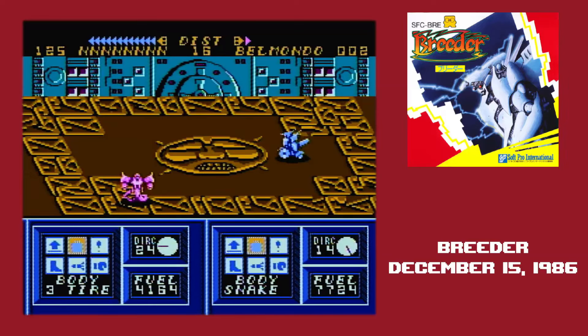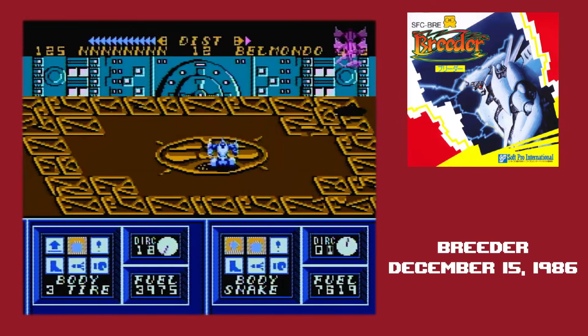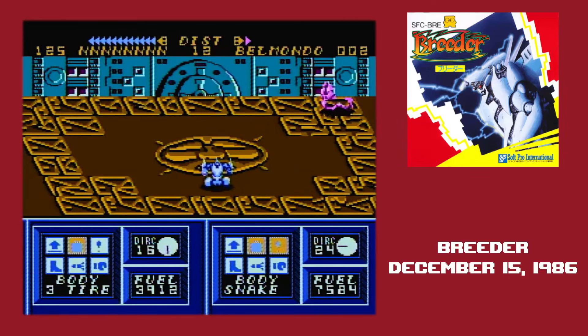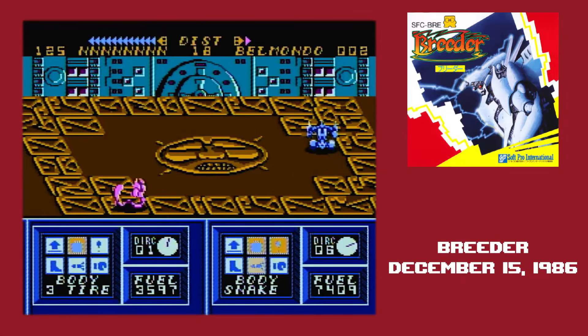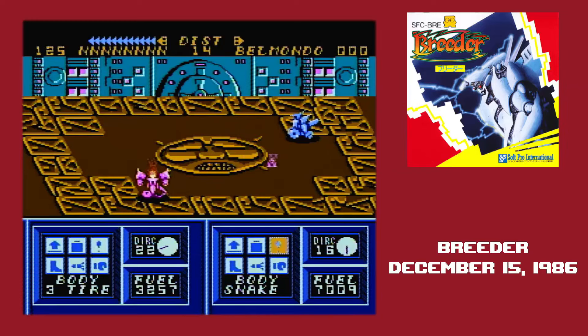It's Mn versus Belmondo in the third match, and this match showcases another major problem with Breeder: melee attacks are worthless. Even assuming robots will ever come together — which is a big assumption — they almost never do any damage, even with stats pumped up all the way. The only thing that matters in Breeder are ranged attacks. Anything else is just throwing points away. Mn has the better ranged attacks and completely dominates the match.